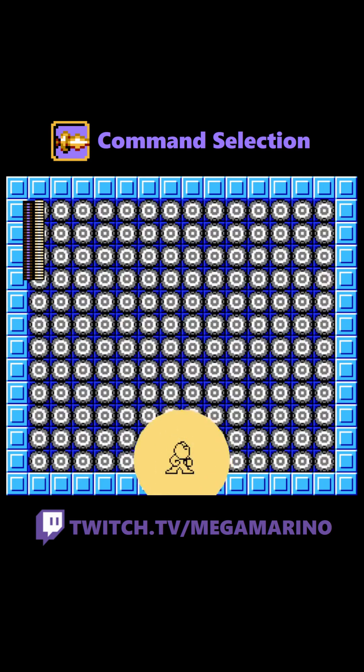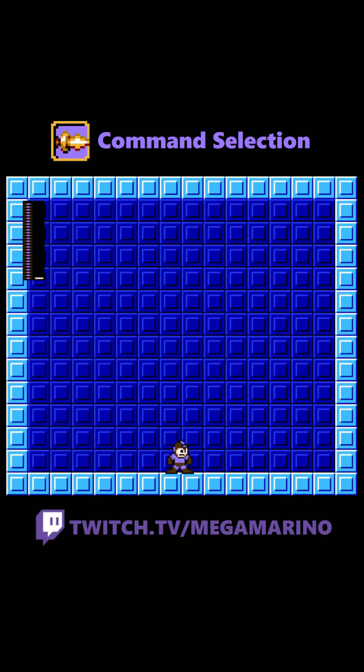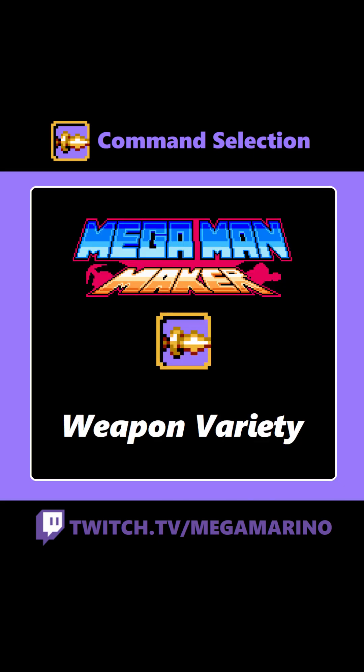Mega Man Maker Command Selection, originally inspired from Heroes Abilities and Super Smash Bros. Ultimate. This weapon is something. Oh man, where to begin?